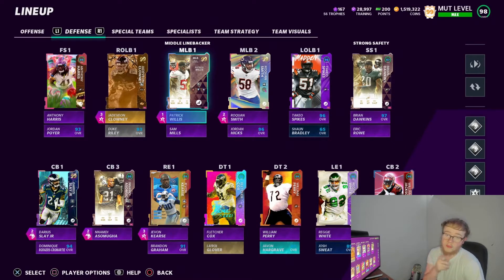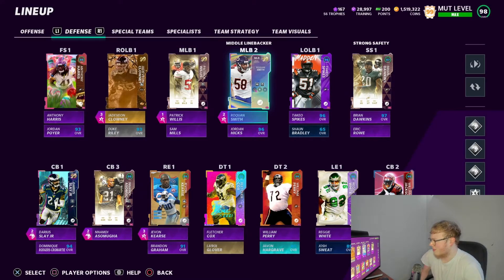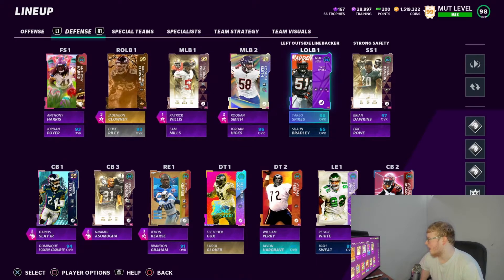In my opinion, linebackers were a great option when they made Lurker 1 AP for linebackers. My third linebacker is Sam Mills — obviously he doesn't play much, the guy's small. Linebacker two is Roquan Smith — he has Secure Tackler and Lurker. Roquan was a monster, he would shut that run down. My fourth linebacker is Jordan Hicks — the guy is never gonna touch the field.